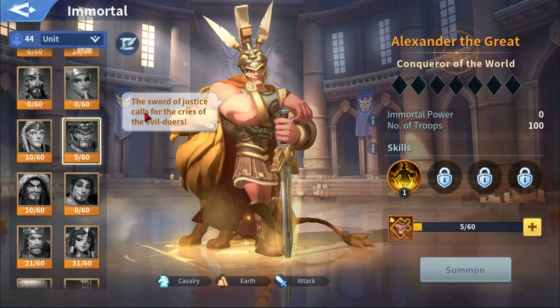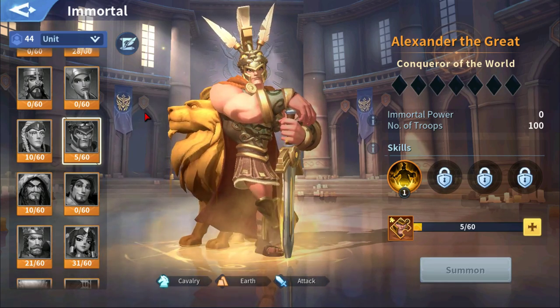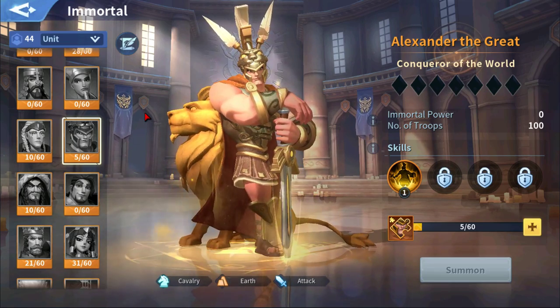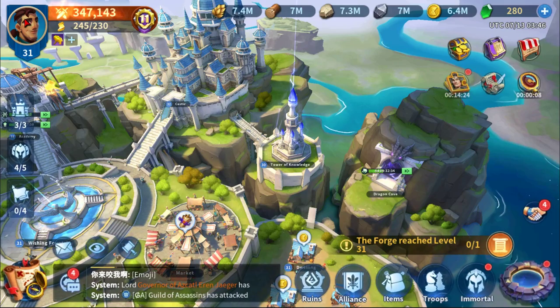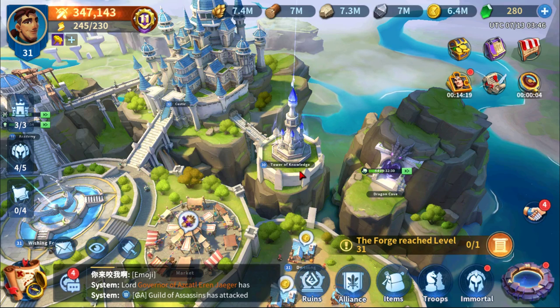You could also give Adrenaline Rush to someone who has decent base attack speed from their agility stats, or even someone with a lower attack speed. This is just an example of how you might connect a skill to an Immortal.